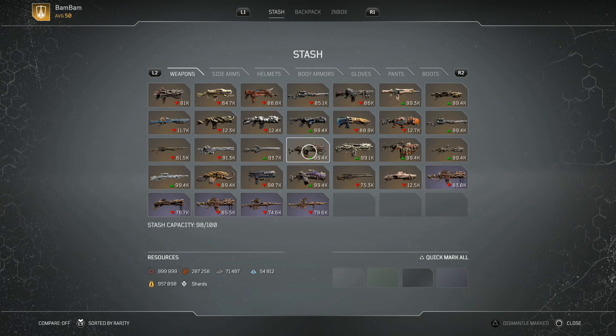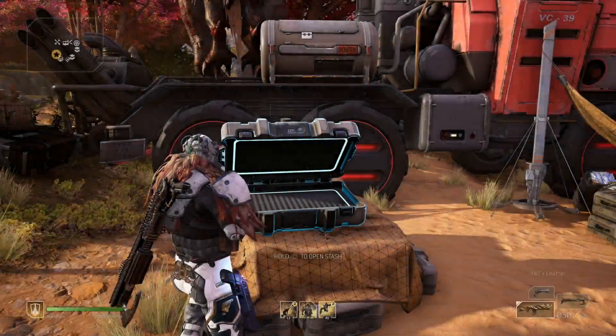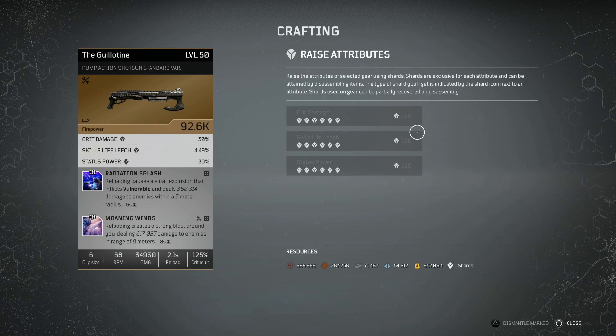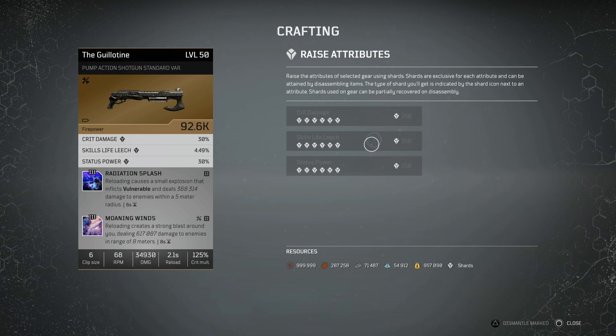We know that we have got a larger stash capacity coming with the new DLC, so you will have more room — but there are going to be things you have numerous copies of that you just don't need. Items in the stash can also be leveled up, which is going to be very crucial and will require materials. When you go into Zahidi to upgrade your gear, each piece has attributes on it. I have all mine maxed for my current build and I recommend you do the same. You are going to need shards — gained by dismantling weapons and armor — to raise specific attributes. Hammer through expeditions, get as much gear as you can, dismantle it, and level up all the gear you reckon you are going to need.